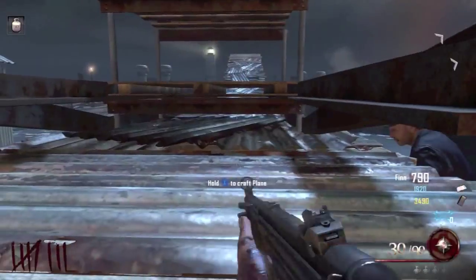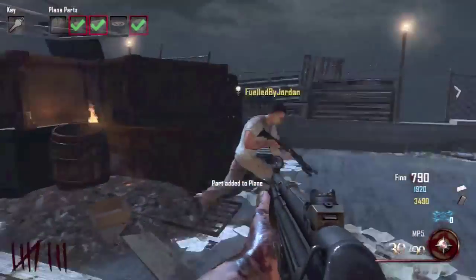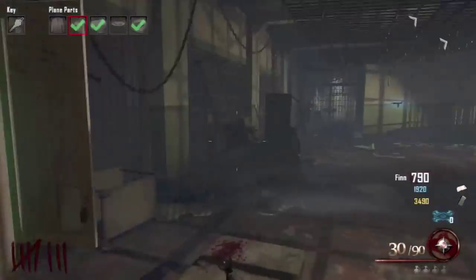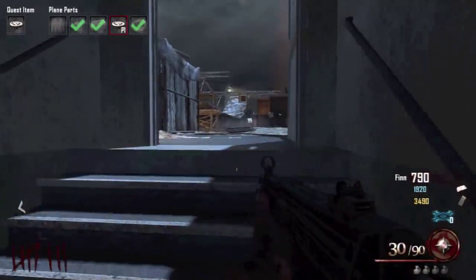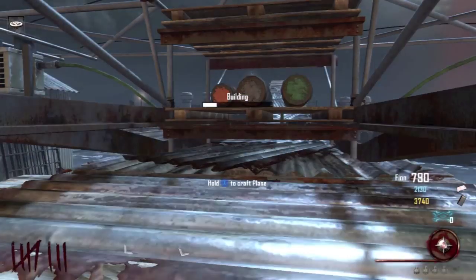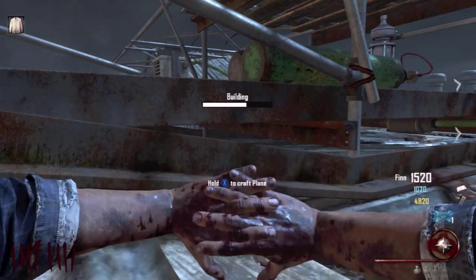Now we're on the roof. This is where you build the plane. Add all your parts. The fifth part is actually just downstairs - it's in the cabinet to the left. Use the Warden's key to unlock that, pick it up and put it on. We do actually have the clothes on - put the clothes on there.